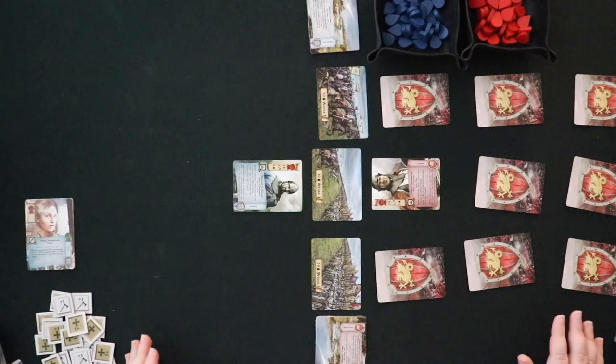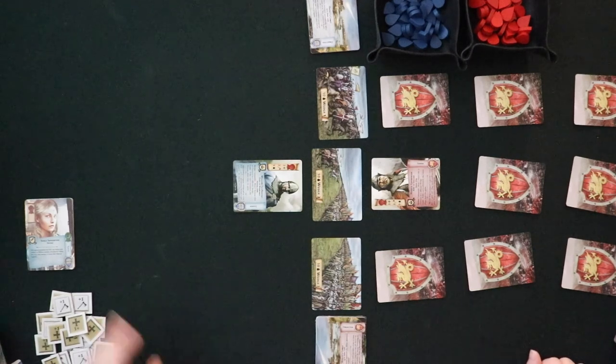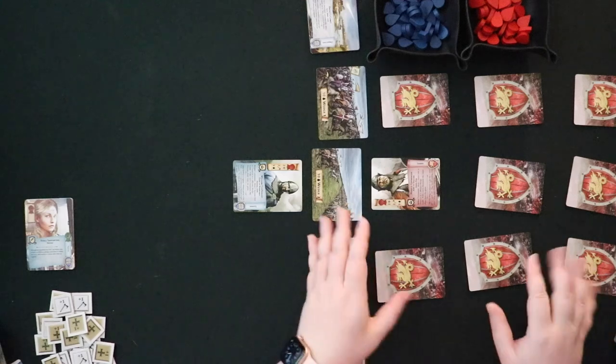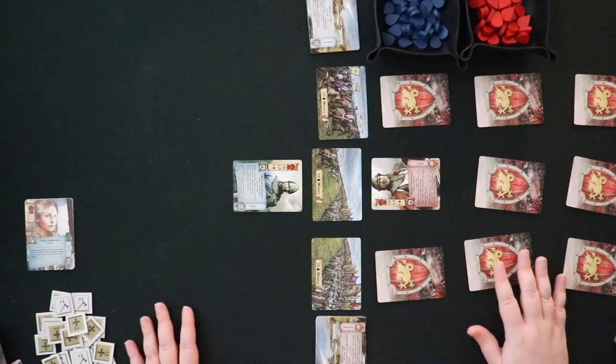So this is an overview of 1066 Tears to Many Mothers. You are trying to either destroy the enemy leader, take two out of three wedges, or just outlast the other person in terms of deck economy. You're going to be placing cards out here that give you resources to put out more cards, that take actions and have reactions. You can cause events, and what you're doing is trying to maintain your good position, weaken them, and get ready to win one way or another. Now let's switch to the 1565 St. Elmo's Pay cards and talk about solo mode.